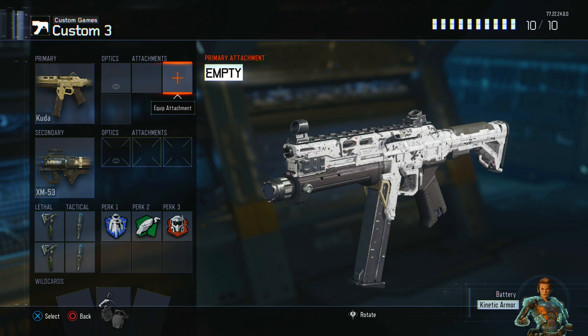Go to create a class, check your camos, go over to your lethals, and your combat axe should be dark mattered. Look at that right there — look at how nice that looks in dark matter. That actually looks so damn nice.